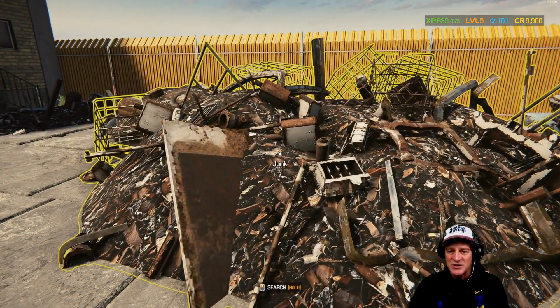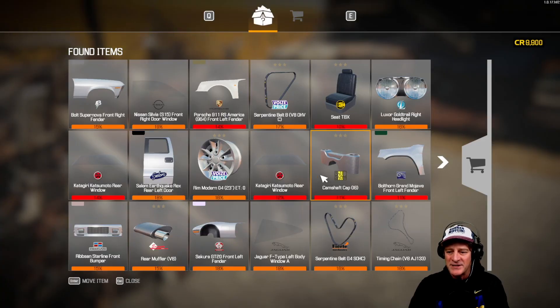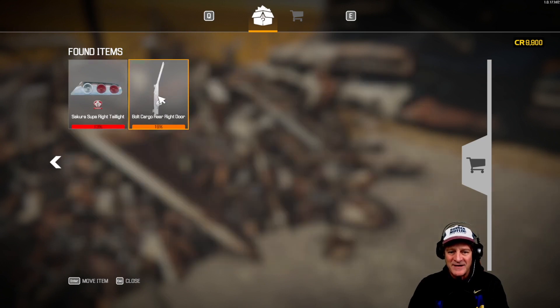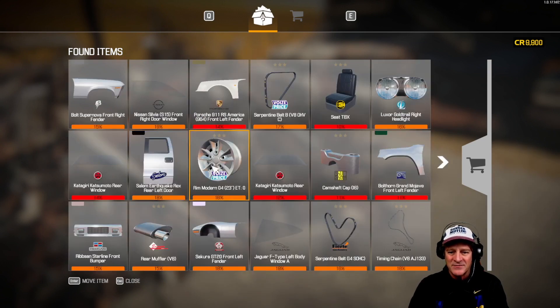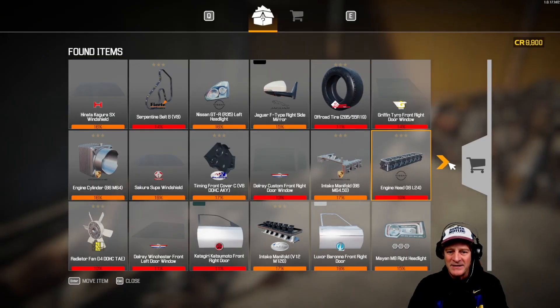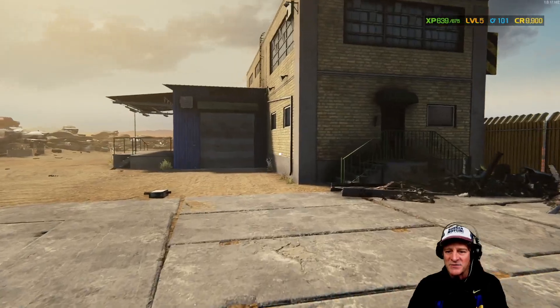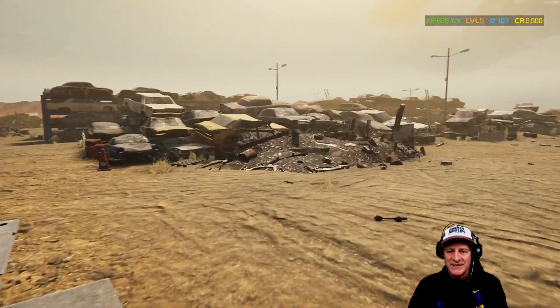At the junkyard, you come over to these piles of junk, click on them, and look through them. You get all these orange and red items. I think we can fix the orange stuff but we don't have the skills yet, so it doesn't really make sense. We've got doors, lights, rims, and stuff like that, but I don't know what we can and can't fix right now.